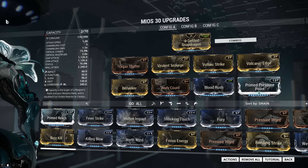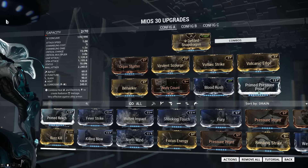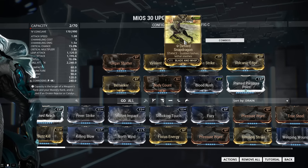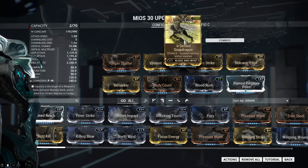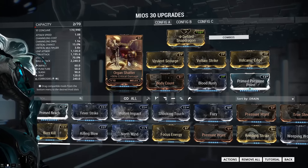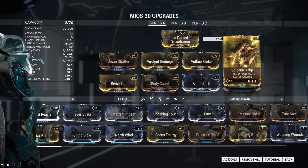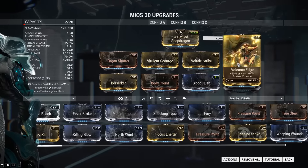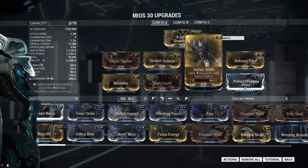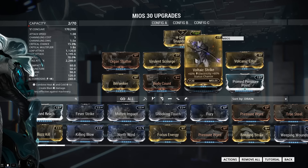I've found that using status and crit together really made this weapon shine, especially with the inclusion of new event mods like Blood Rush. As for the build itself, I'm using Defiled Snapdragon, which is currently the only stance mod for blade and whip weapons. In the first row, I've got Organ Shatter, which is going to increase our critical damage output and make the build a lot more viable. The next three spaces are reserved for 60% elemental mods, which give us elemental damage while increasing our status chance to a whopping 70%.